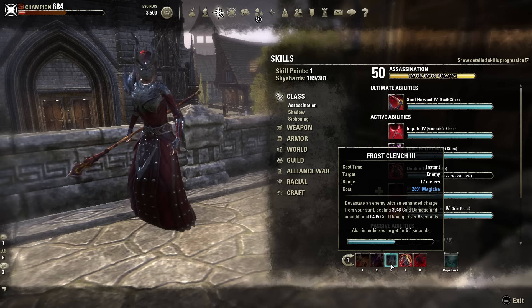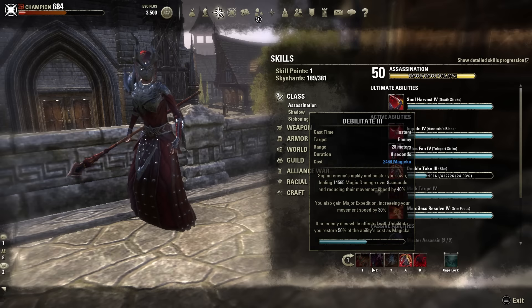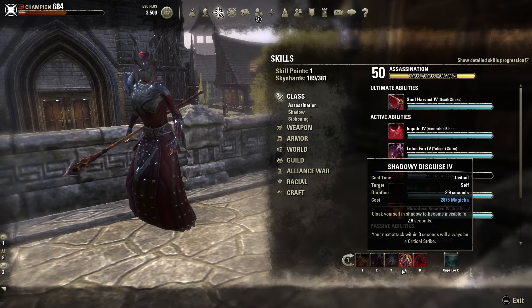The next ability is Frost Clench because I'm using a Frost Staff. This is totally up to you — a Fire Staff, Shock Staff, or Frost Staff all work well for this build. The Shock Staff gives you an undodgeable heavy attack, but because we want to focus on Restoration Staff heavies, I'd recommend Frost or Fire Staff. The Frost Staff is awesome because it gives you a super long immobilize, and Frost Clench makes the immobilize longer. I went with Clench because I have distance attacks on Debilitate and my Resto Staff heavies. Fire Clench is also great because you get a beastly knockback.